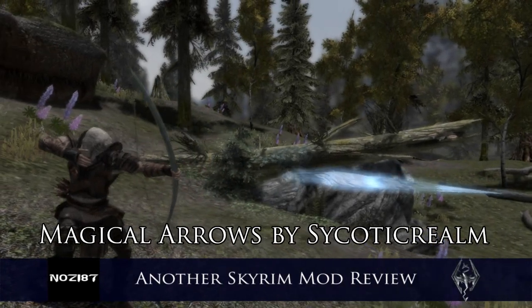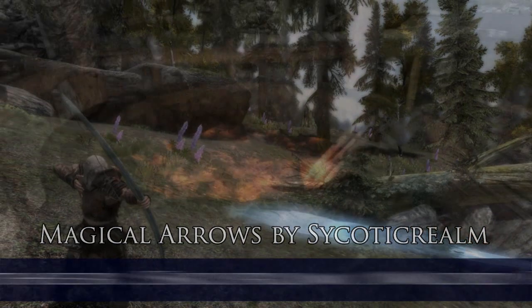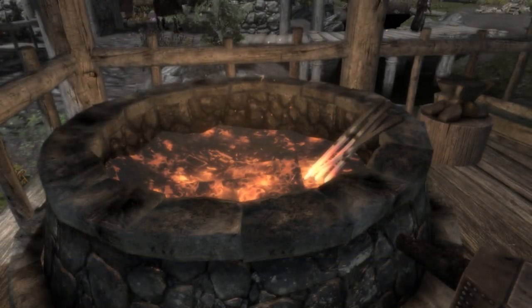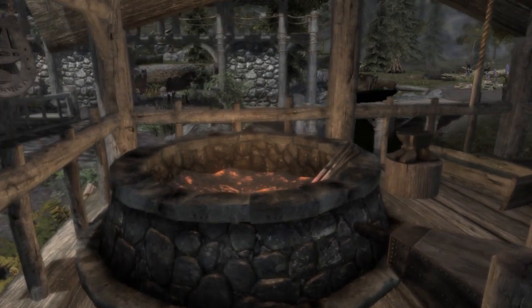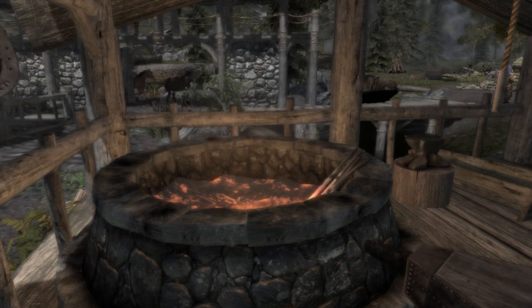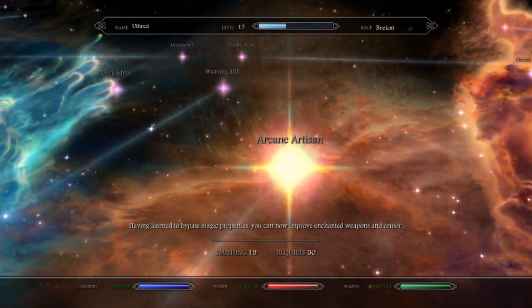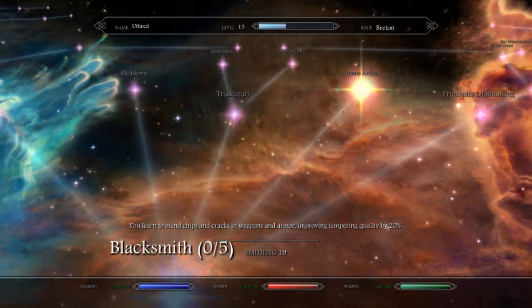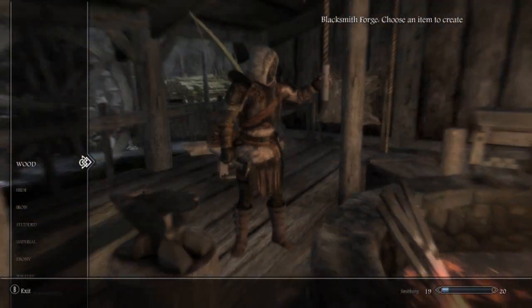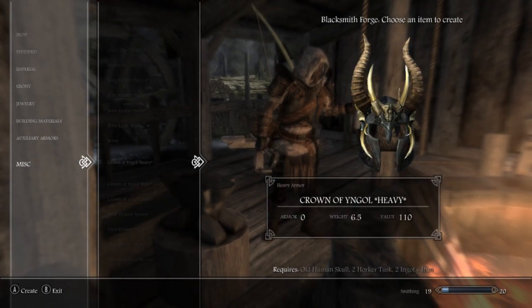Hi guys and welcome to another Skyrim mod review. I'm going to show you the mod Magical Arrows in this video. It's basically a mod that adds arrows to the game that have magical effects on impact. To craft the arrows, all you need is the Arcane Smithing perk — that's the Arcane Artisan in SkyRim, or the Arcane Crafting perk in vanilla Skyrim. You go to the forge and down to the miscellaneous section where you'll find the new arrows.